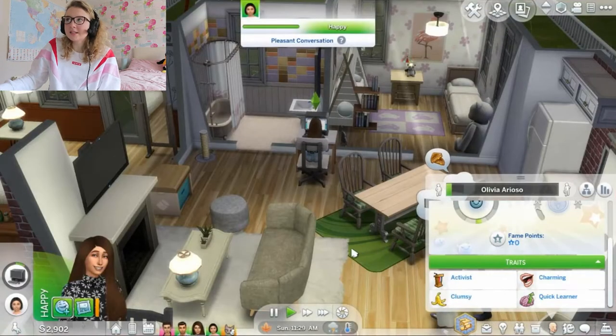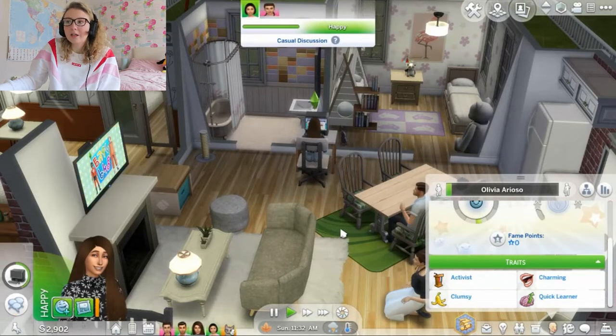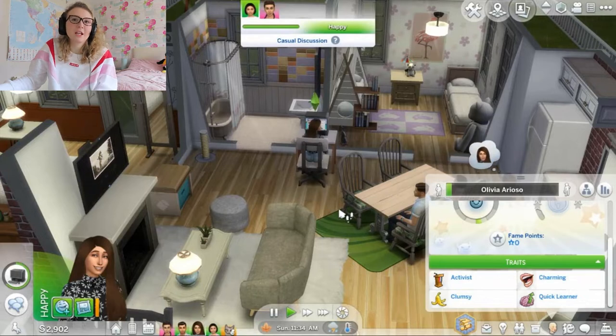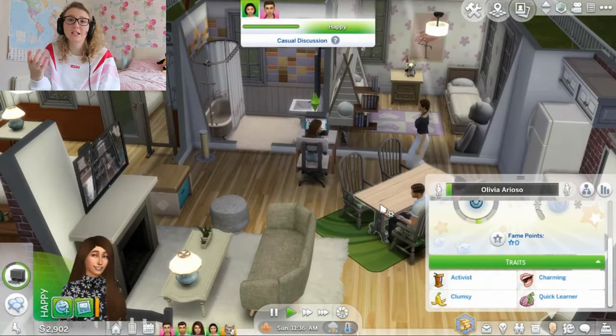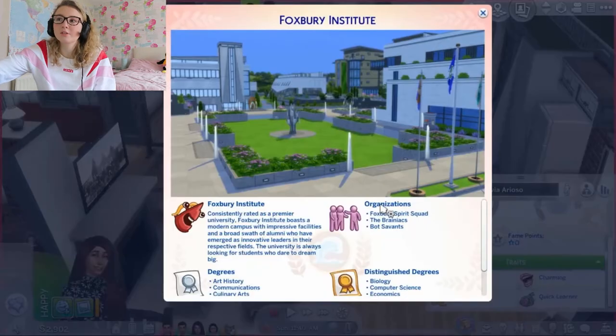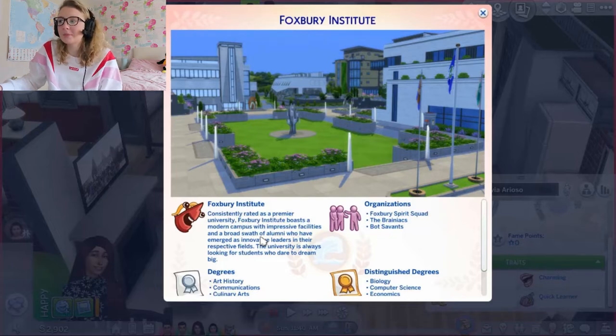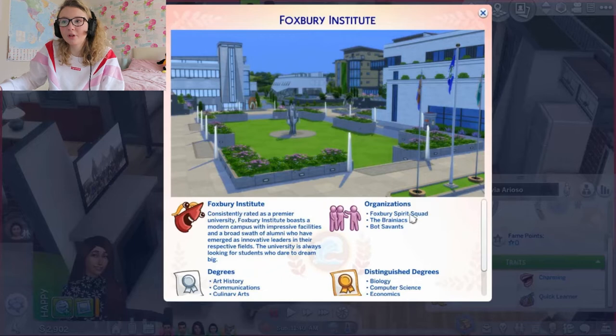I want this Sim to go into the law career. I've already dabbled in the education career and some of the other new ones — as you can see her dad's an engineer. But yeah, I want her to go into law. I think she's a smart girl and I think she can go for it. Now, Foxbury is what I think we'll touch upon in our other series. It's very modern — I enjoyed renovating the campus for Foxbury.